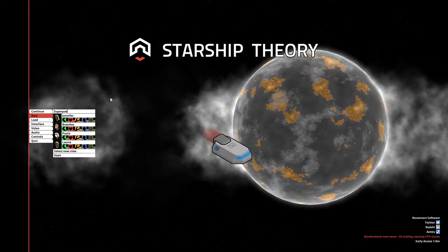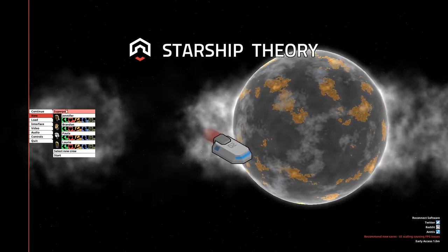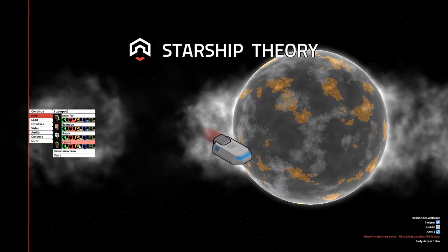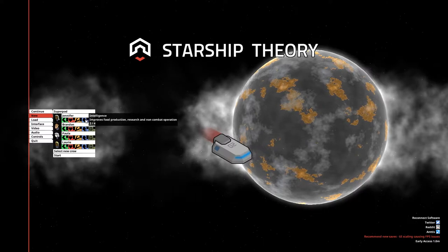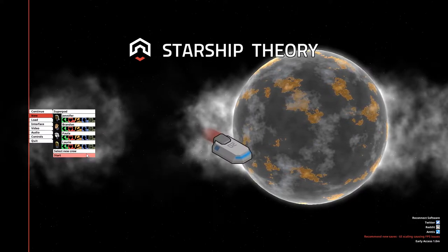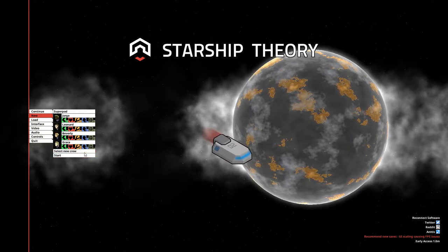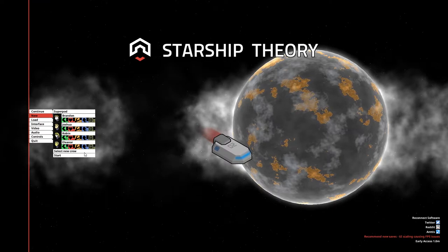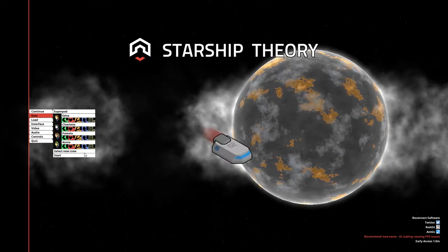First of all we need to find a person with high intelligence and several engineers. For that we should click the create new crew button several times until we find something we're comfortable with. Let's find someone who fits us well. Okay, yeah this looks pretty good — we have a smart man and two engineers. Let's start.